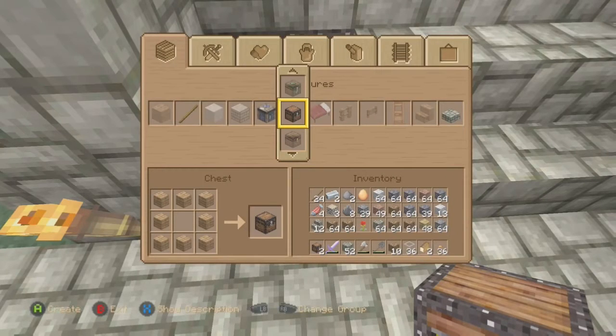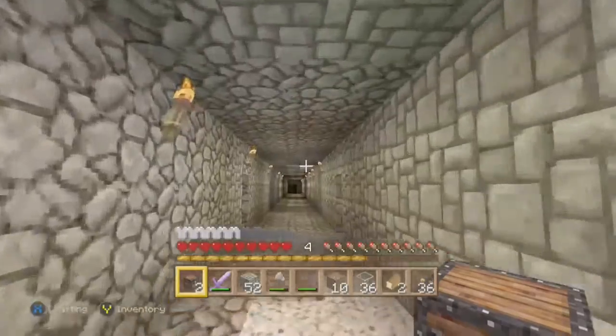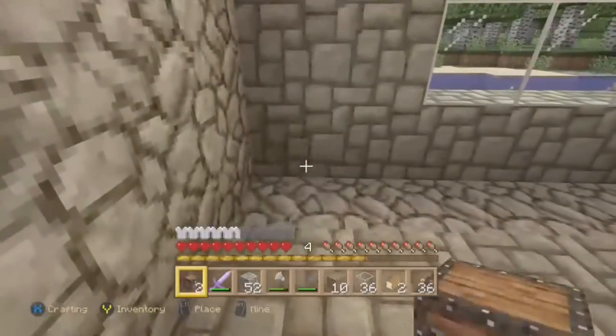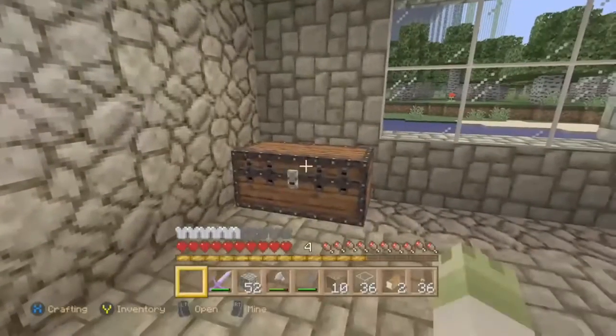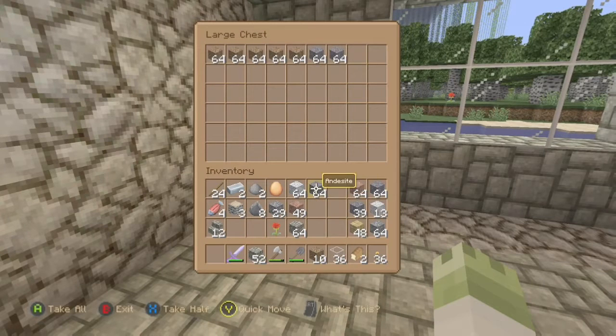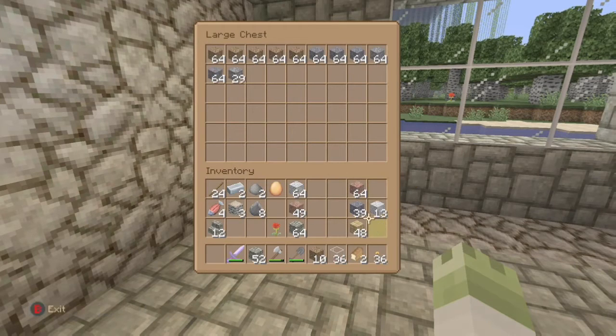We are going to go ahead and grab a chest and put in some supplies that we don't need in our inventory anymore, because a clean inventory is a healthy inventory — trust me. If you want to have a good clean inventory so you can pick up more stuff.